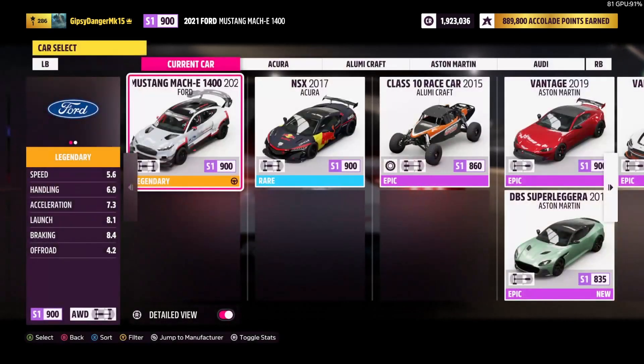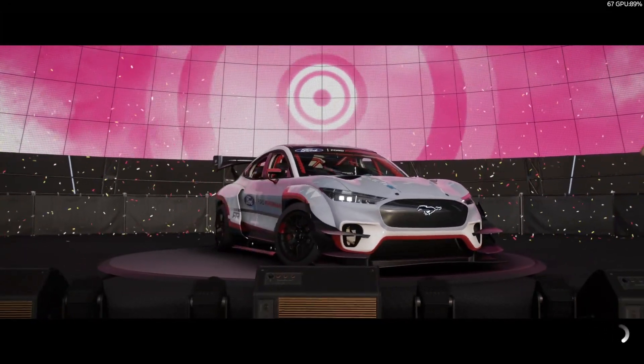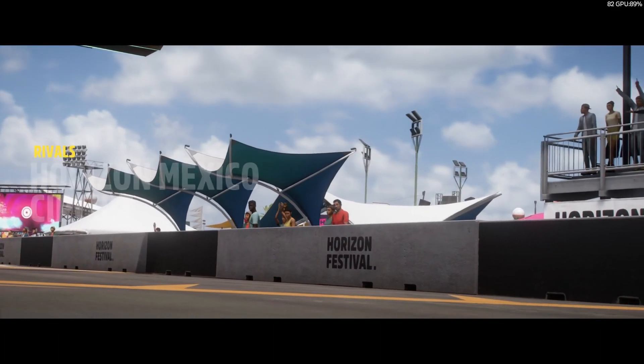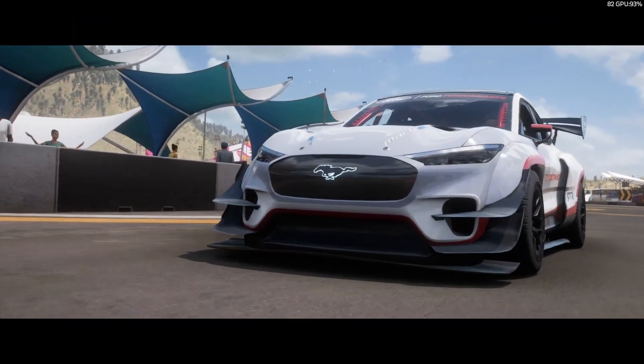First things first, let's jump into the S1 rivals class. I believe our best time is just shy of a minute — something like 59.7 in the Nissan GTR that just came out. So let's see what the Ford Mustang Mach-E can do. Let's jump to the flying lap.